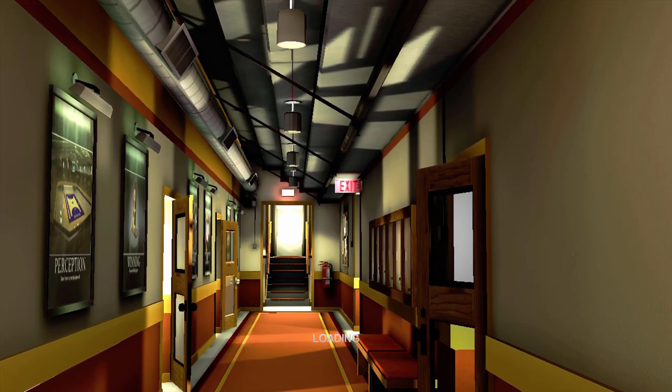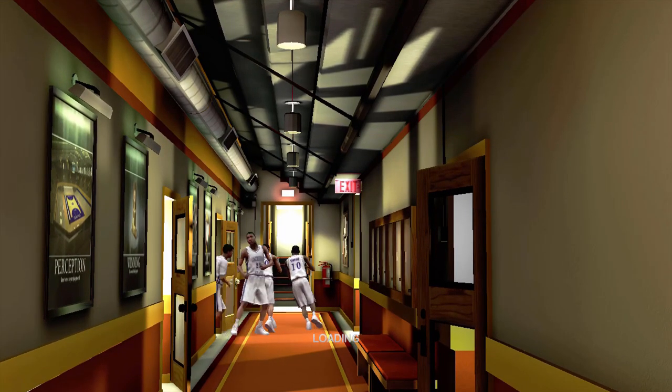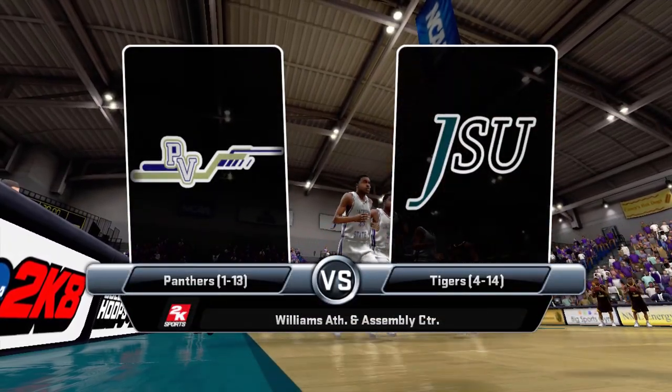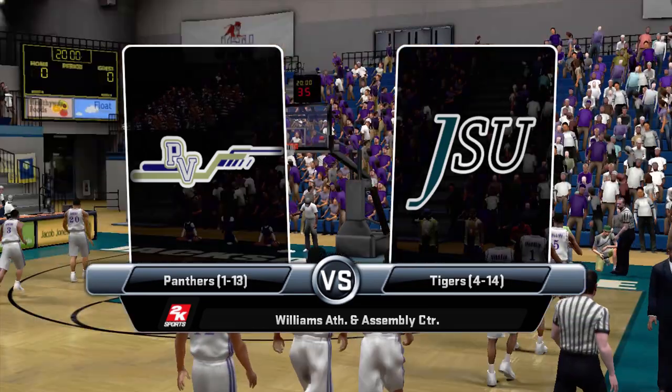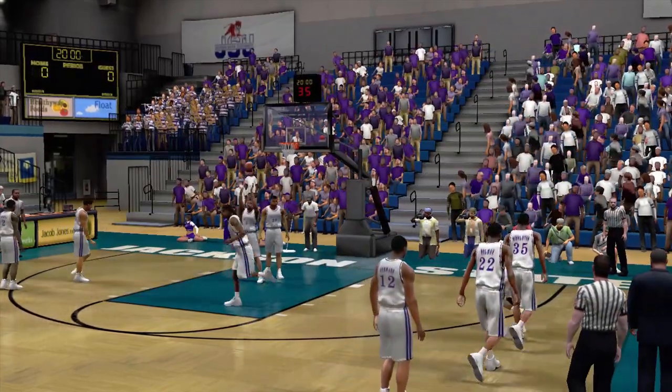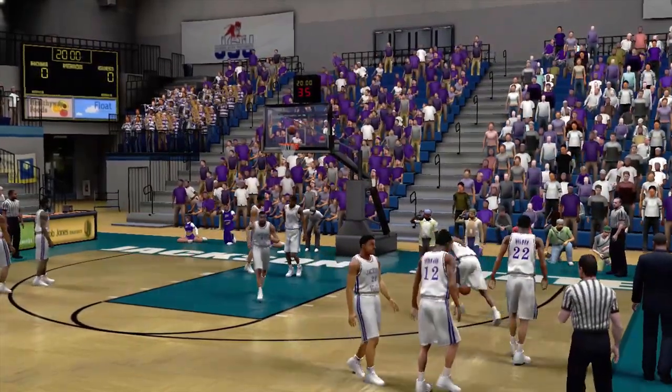Yo, what's up MG fam? It's your boy McGruff. We back baby, back with the Prairie View Dynasty here on College Shoes 2K8. This episode we're going to be going up against Jackson State, man. 4-14, we're 1-13. Two of the worst teams in the SWAC. But we're going to try to come out with a victory, I believe.